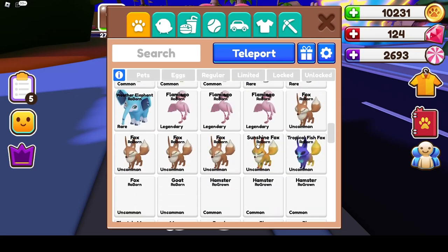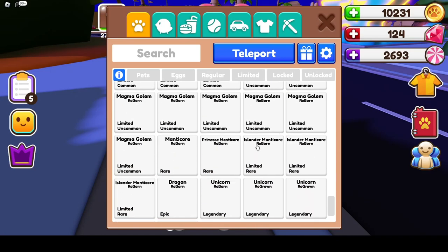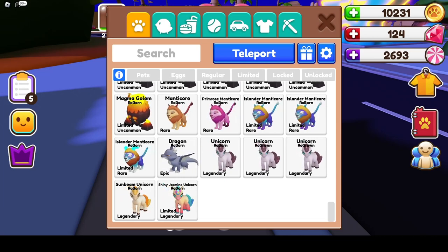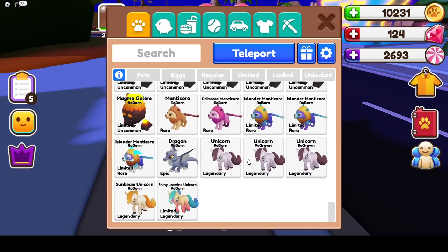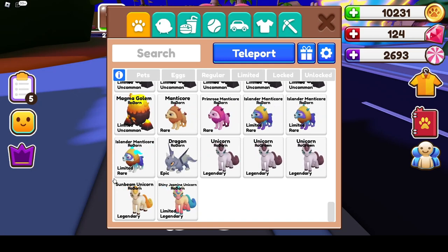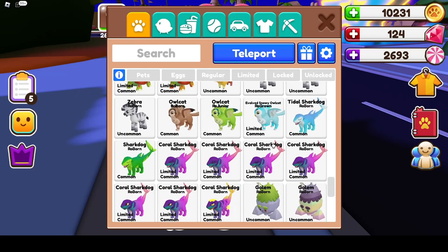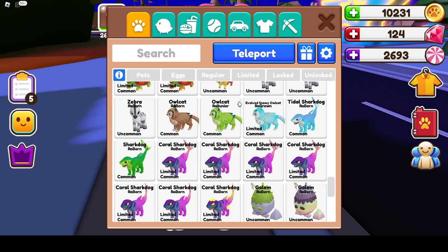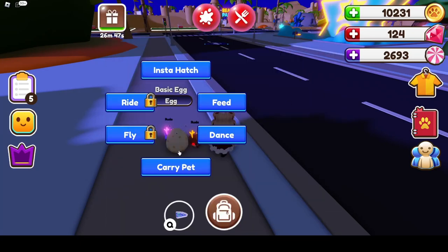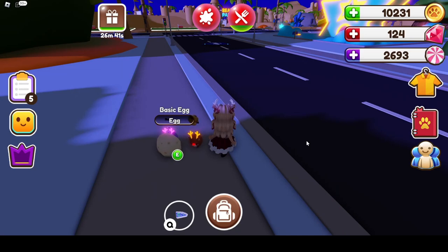They have some really cute ones, and a lot of their pets are really cute. For their birthday event, they gave everybody the shiny jasmine unicorn for free. If I get one more unicorn and raise them all to grown, I can try to get a different variation than the sunbeam. They just think outside the box and have really cool pets. I'm going to try to get enough coins and show you the event so we can possibly hatch one of the holiday pets today.